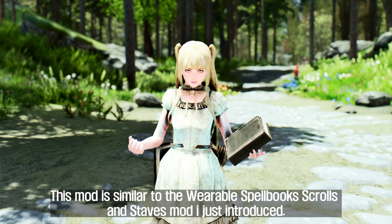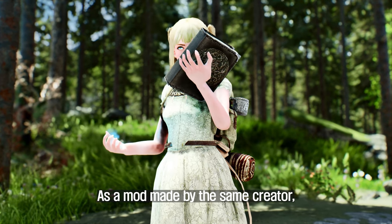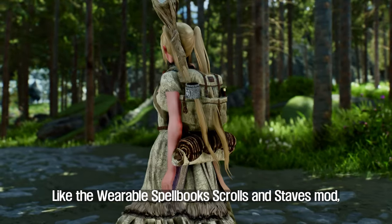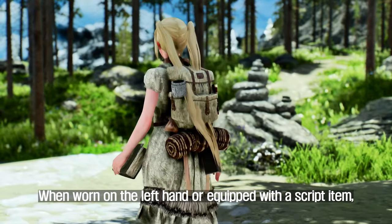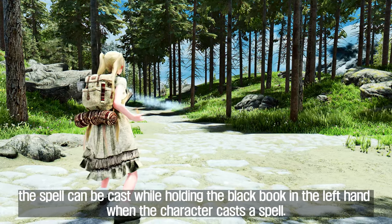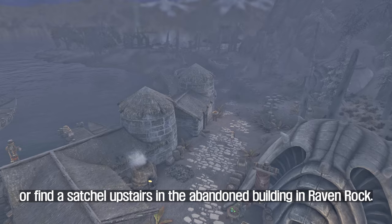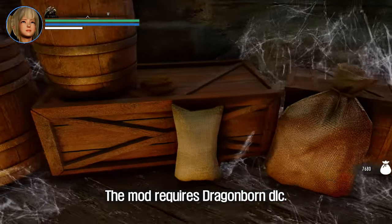This mod is similar to the Wearable Spellbook Scrolls and Staves mod just introduced. Made by the same creator, the Wearable Black Book mod allows actors to wear the black book that appears in Dragonborn DLC. Like the previous mod, it can be held in the left hand or worn on the hip. When equipped with a script item, the spell can be cast while holding the black book in the left hand. To obtain this black book, use the Add It To Menu mod, console commands, or find a satchel upstairs in the abandoned building in Raven Rock. The mod requires Dragonborn DLC.